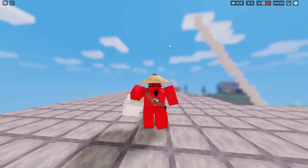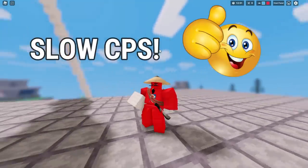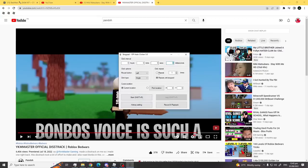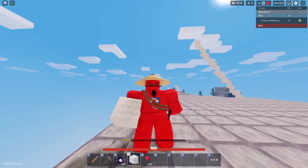To be exact, you really need to have a fast CPS to do this. But I know a way to telebridge with a slow CPS. As you can see in this video, I am using an auto clicker — on this video only. I don't use an auto clicker normally, trust me. Well, how do you do it? You just need to focus on the block you're building.